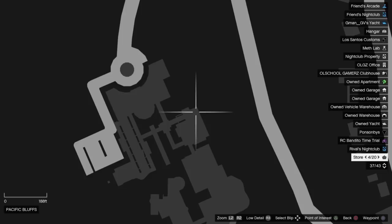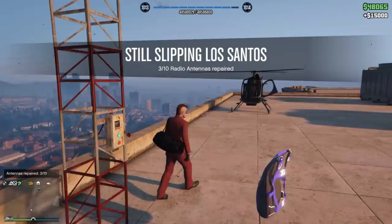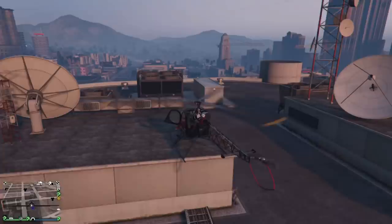Third location marked right here at the corner of this building. Fly on up there, get up top — it's right next to the bigger red and white antenna where the parachute bag is. Number three down, fifteen grand. The money keeps going up, keeps stacking. Number four is over here by the Los Santos mod shop.